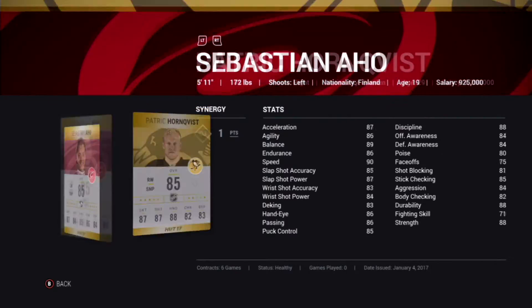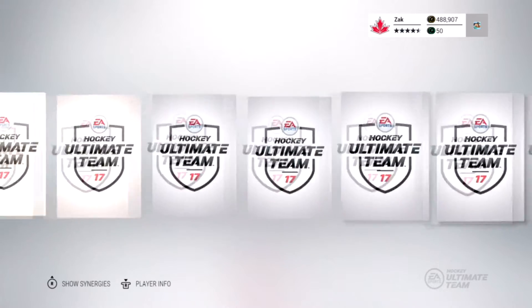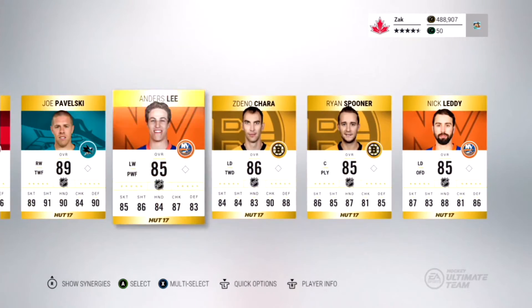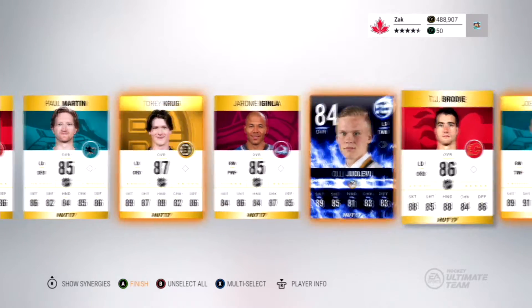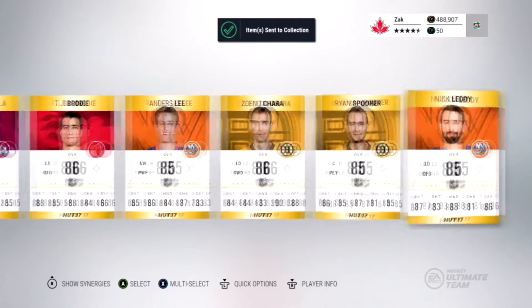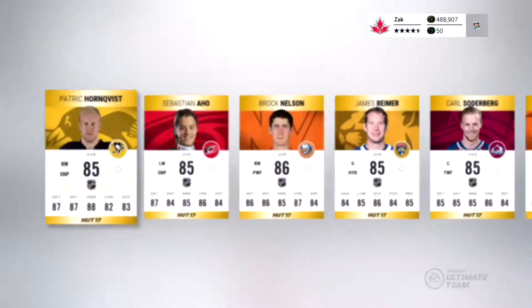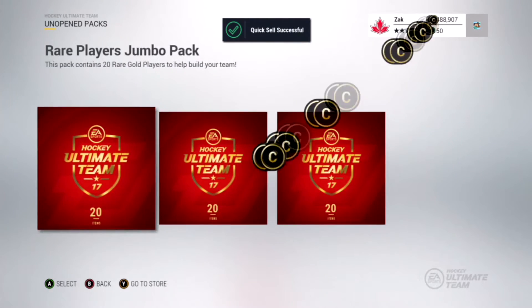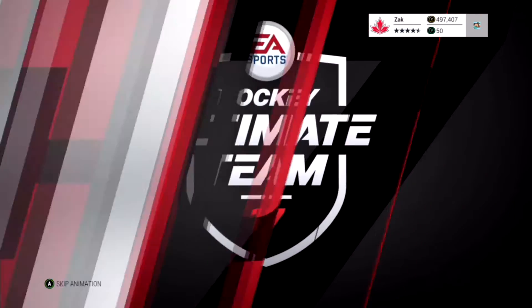And we get Joe Pavelski - there we go, 89 overall Joe Pavelski, I'll take that. Nothing else, so a huge pack here - picked up a team of the week and Joe Pavelski 89 overall, that's pretty big. The funny thing is if you guys saw my ultimate pack opening I released last week, I did not get an 89 overall pull, and two packs in here we already got one.